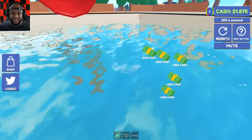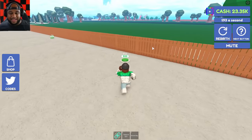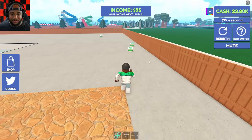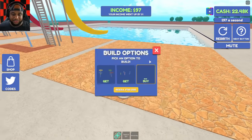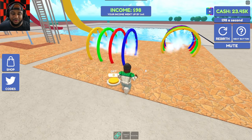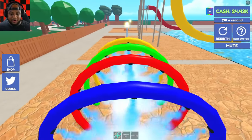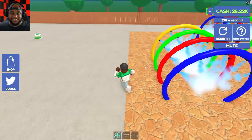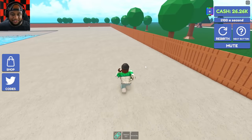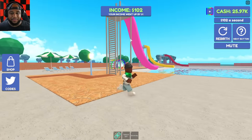Too bad I can't swim - just playing, I can swim! All right let's put down another slide - there's our plot, let's get the yellow slide. And then - whoa, what is this unique slide? It's like the kids water park! The kids water park - whoa, this is so fun! We need some chairs, a little chill area over here with chairs and umbrellas.